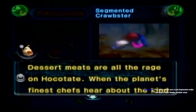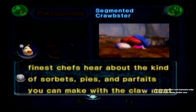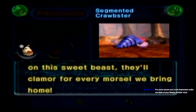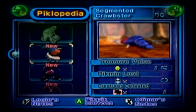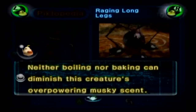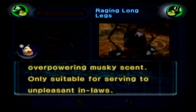Segmented Crawbster: 'Dessert meats are all the rage on Hocotate. When the planet's finest chefs hear about the kinds of sorbets, pies, and parfaits you can make with the claw meat of this sweet beast, they'll clamor for every morsel we bring home.' I don't want dessert lobster. My Louie voice is mixing with my Wes Stickler voice indeed. Raging Long Legs: 'Neither broiling nor baking can diminish this creature's overpowering musky scent, only suitable for serving to unpleasant in-laws.'